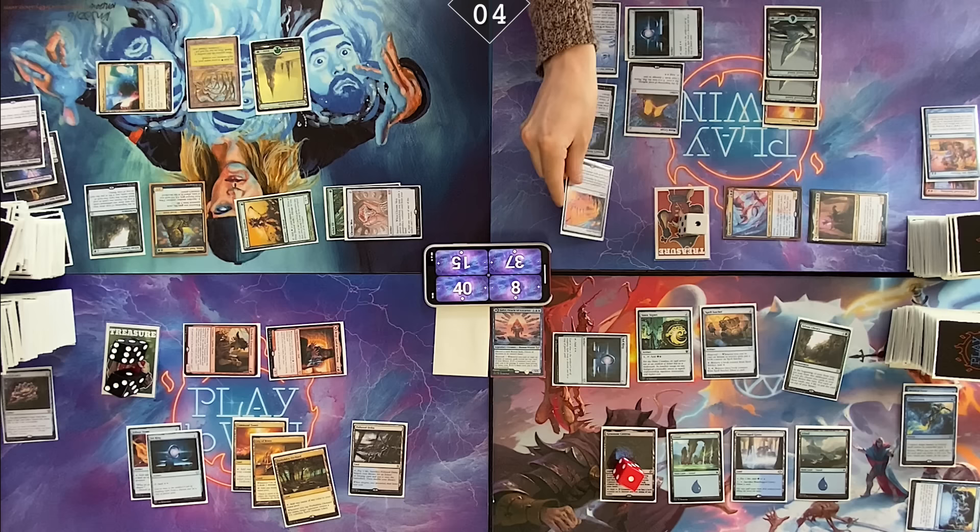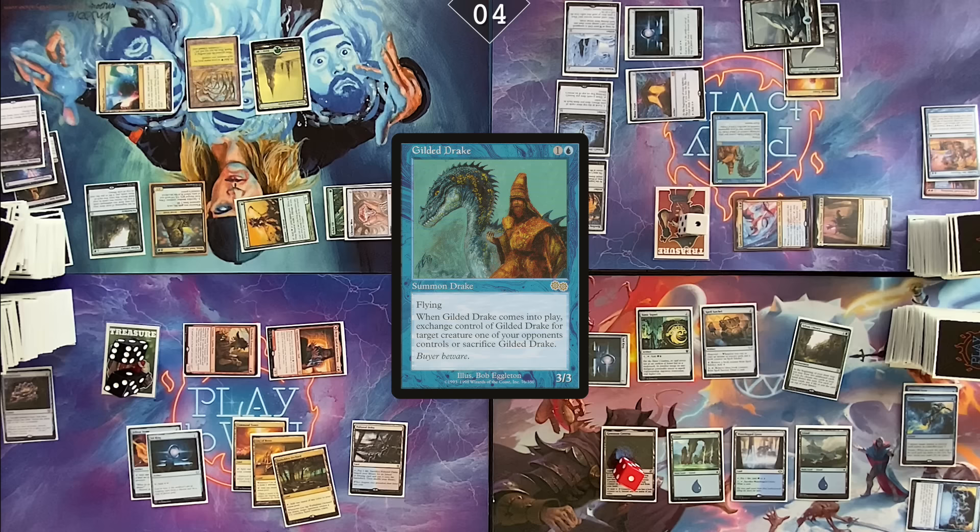Cast a Howling Mine. Cast a Gilded Drake. No response. Nothing from me. I would like a third commander, please. Cast a Veil of Summer.